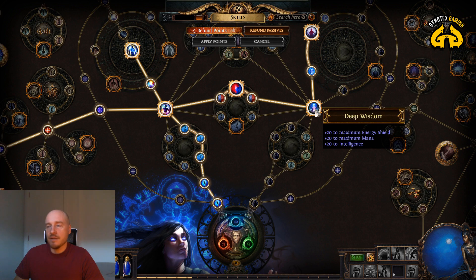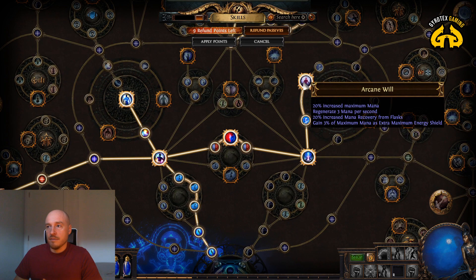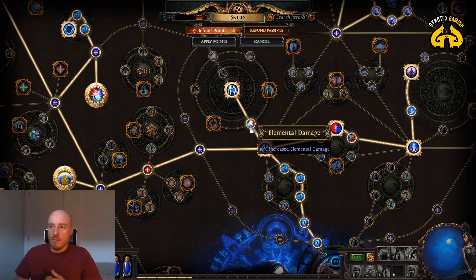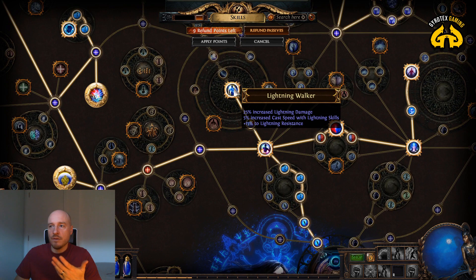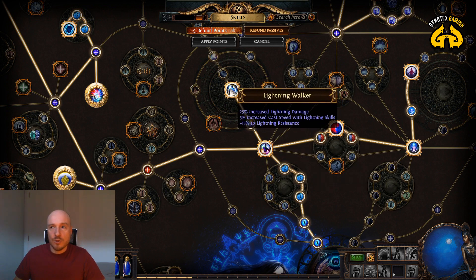Increasing energy shield, mana, and intelligence is fantastic — intelligence boosts your amount of mana and spell damage. This branch increases mana regeneration and mana recovery. Over here I'm starting to boost elemental damage, increased lightning damage especially, because I'll need a lot of lightning damage. This node you do not need to take straight away — anything to do with lightning, take after you get Arc. Before level 12, proceed with general spell damage and cast speed.